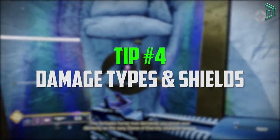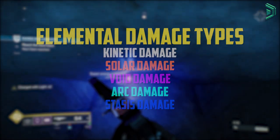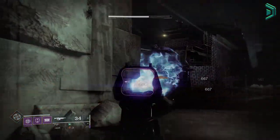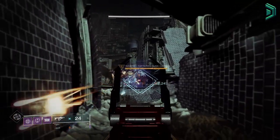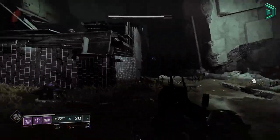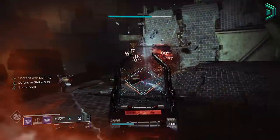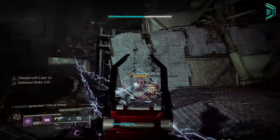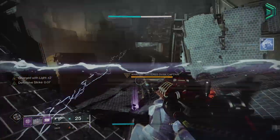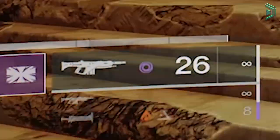Tip number 4: know the damage types and shields. These are kinetic, solar, void, arc, and stasis. When attacking an enemy with kinetic weapons or an energy weapon with the incorrect element, you'll notice a major difference in taking that shield down. It becomes much easier if using a weapon that matches the shield's element — for example, use an arc weapon against arc shields. In activities with modifiers like match game, you'll struggle to take down shields unless you have the matching element. All enemies have their own shield element, like Fallen Captains being arc and Vex Minotaurs being void. You don't need to worry about this unless doing difficult end game content.